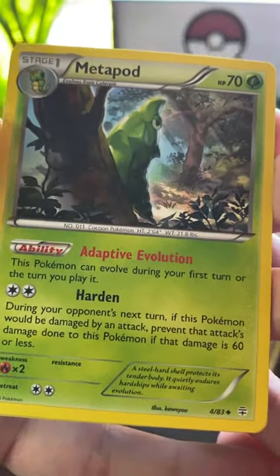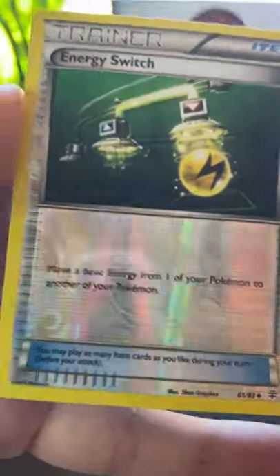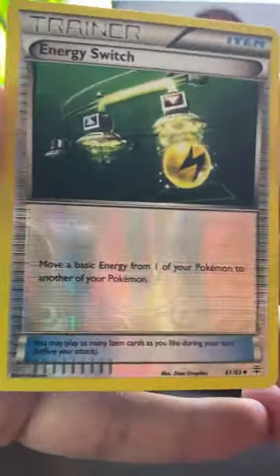Then we got Metapod — he's just like hanging out in the forest. Hey, then we got the Energy Switch on its super rainbow holo.